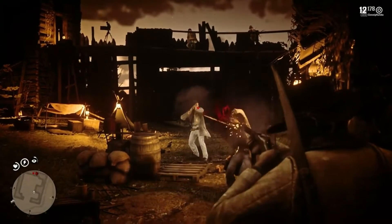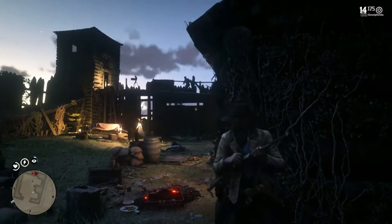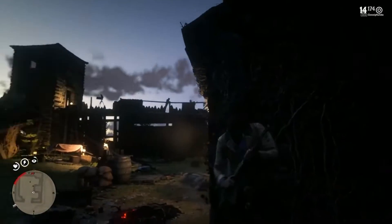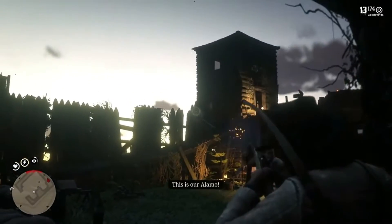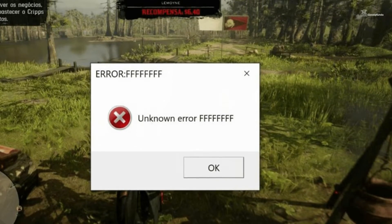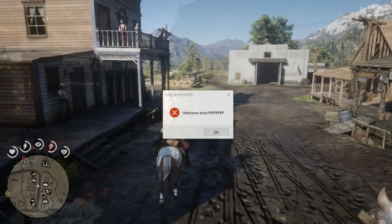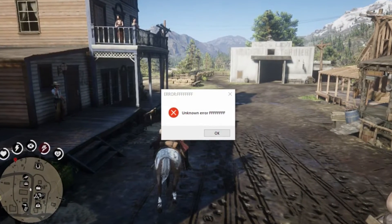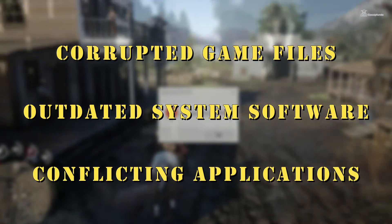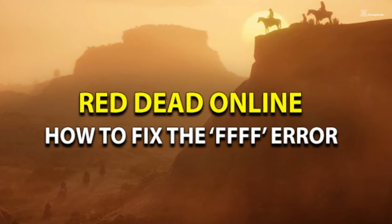Red Dead Redemption 2, the epic open world game by Rockstar, has captivated gamers with its immersive gameplay and stunning visuals. However, players occasionally encounter technical hurdles, and one persistent issue is the error code FFFF. This error often appears during the game's launch or while playing, disrupting the experience. It can be triggered by corrupted game files, outdated system software, or conflicting applications.